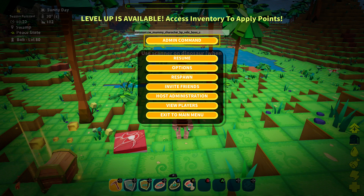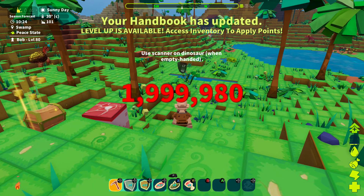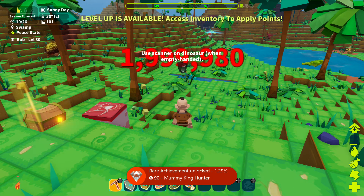Just equip your pickaxe — left on the D-pad, right trigger to swing it. Give him a good whacking, and once he goes down you should be good for your achievement. There it is, 90 gamerscore, and that's all there is to it.